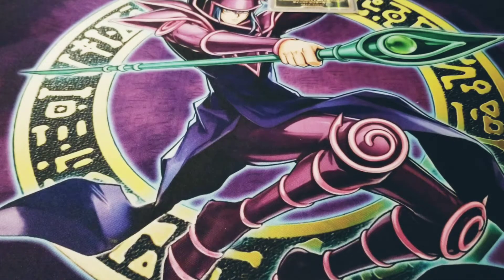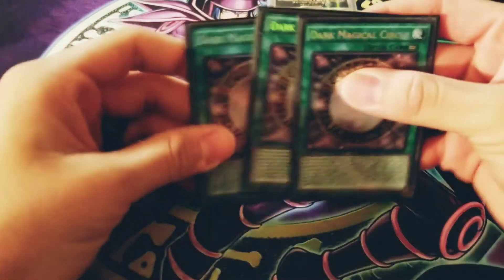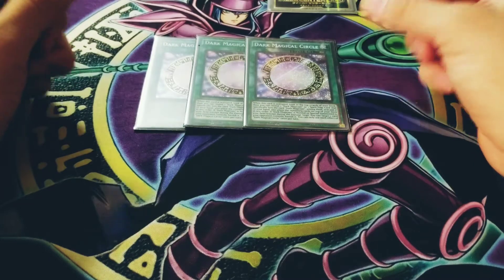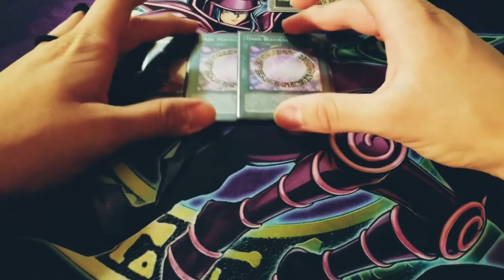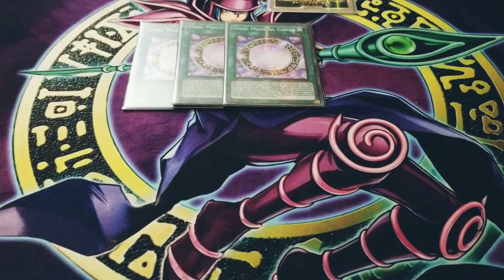That's going to be it for monsters — 13 monsters total in my deck. Now we're going to get into the spell cards. I run three Magical Circles because I still want to see it as much as possible. If I ever draw an extra one I can't really use it, but Magician Souls and so many other cards are just so useful. For spell cards I run 18 total.